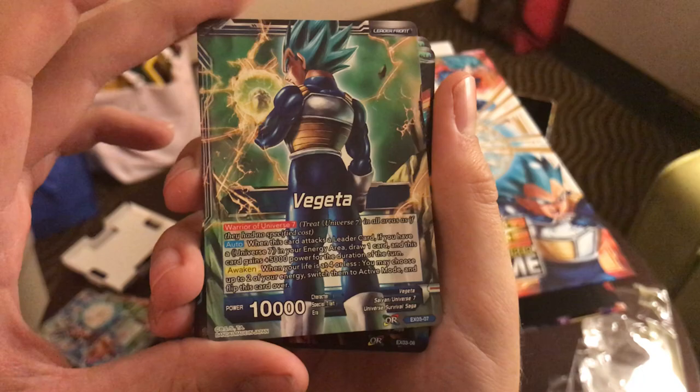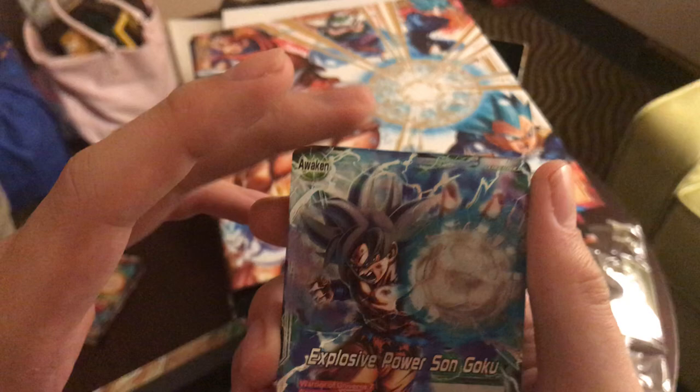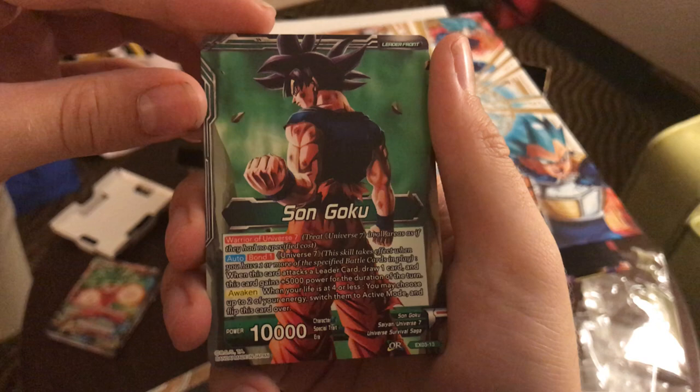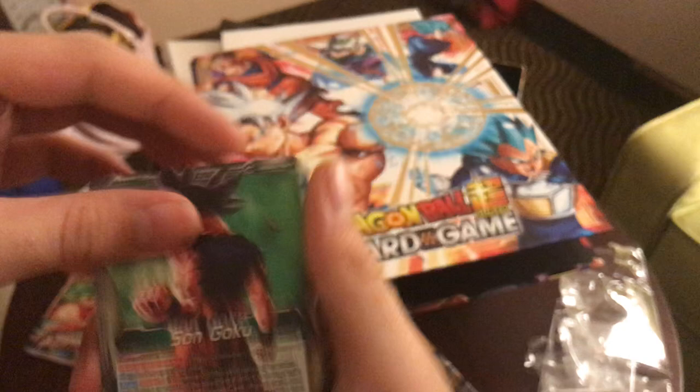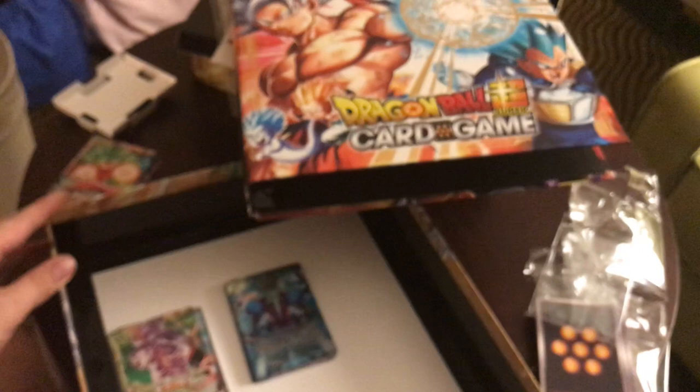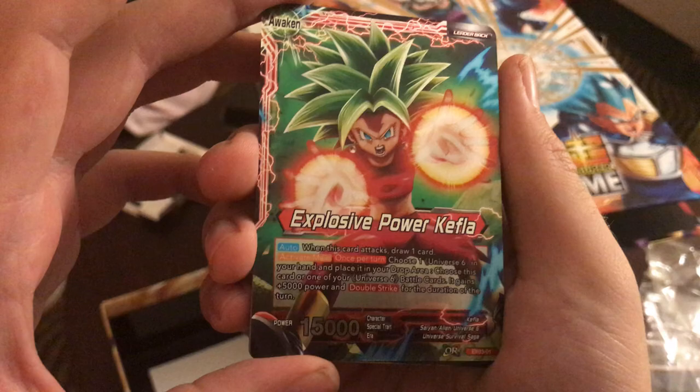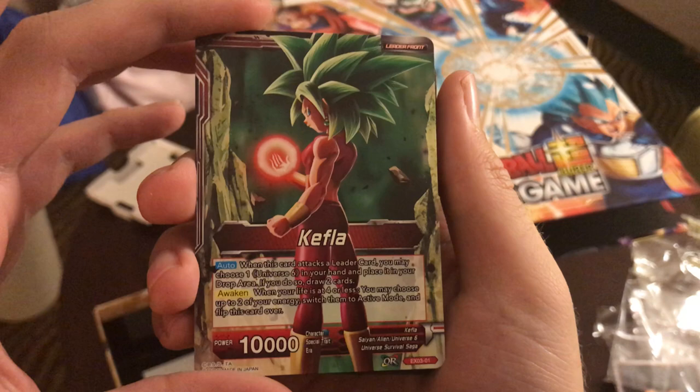Is Zeno your favorite? Zeno's the one I'm most intrigued by — seeing him announced with the box is one of the reasons I bought it. I want a leader Zeno, that's just amazing. Out of these, going on art style, I think Jiren looks the coolest. I think Zeno will probably be the most interesting and fun leader to run. And here's Kefla — the other leader, don't forget her, she's amazing as well. So much texture — and there's the too-cool-to-look-at-explosions stance. That's awesome.